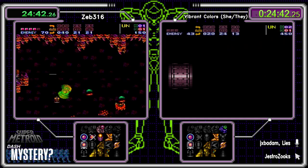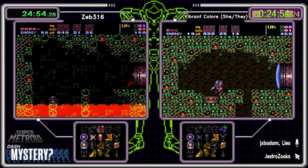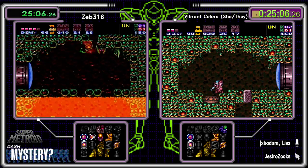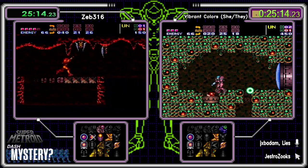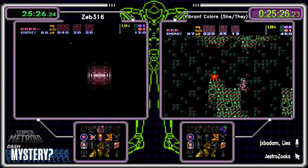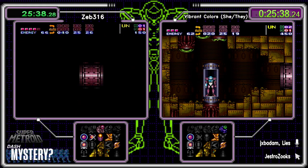Double power bombs at Norfair reserve — not nice. Varia is either past moat or Gravity is up in Wrecked Ship. We still have the Wave Beam check — possible Wave Beam could be Gravity. At this point if Wave Beam is Gravity, Zeb's got an even bigger lead. Green Hills was Aqueduct and not accessible anyway, so Colors can't stumble upon Green Brinstar Star without that CWJ. It's totally West Maridia locked.